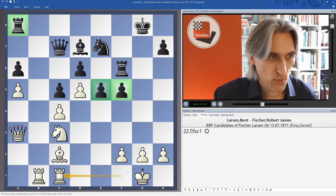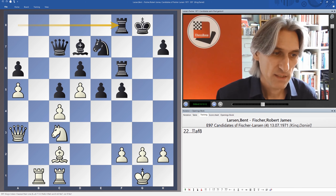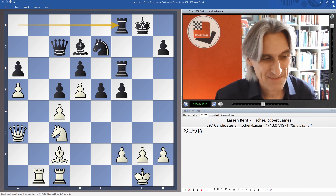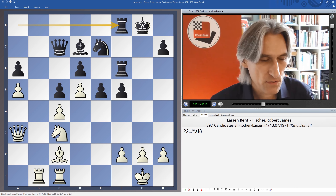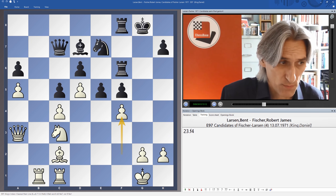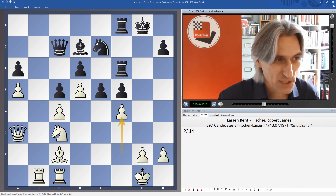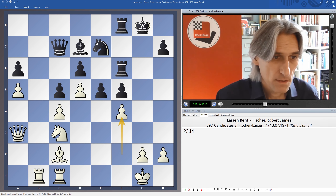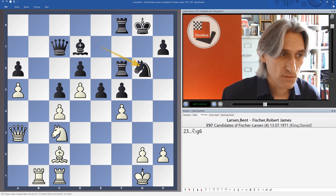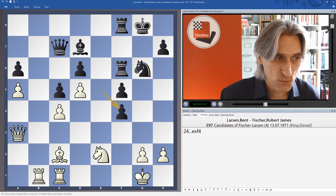It's still a very double-edged position. I think here is where Larsen really makes a misstep. White is still okay — it's a very sharp, very tense position. f4 is possible — I know this looks a bit crazy having moved these rooks to the queenside — but actually f4 blocks that pawn. If knight g6, then just hold that pawn. And if pawn takes, we can move this rook across. If white can blockade on f4, then he's doing pretty well.